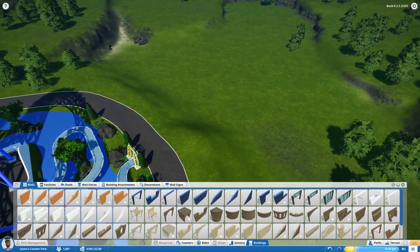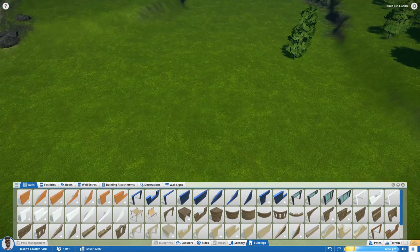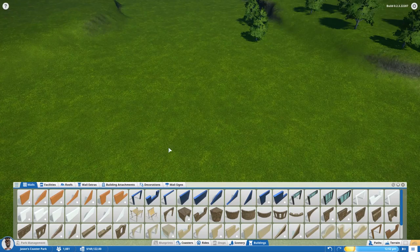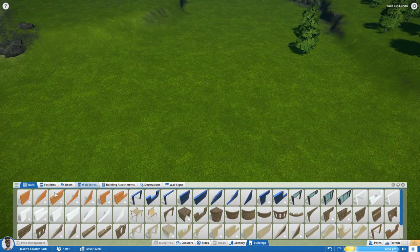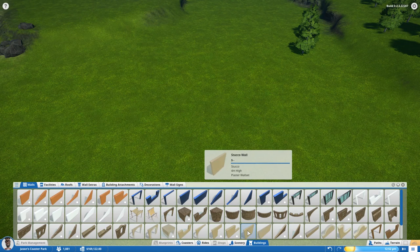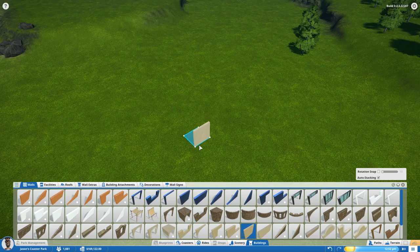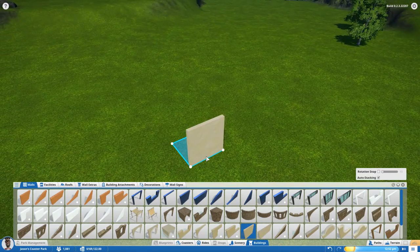We're going to start with walls and create a very simple four-wall building — nothing too fancy, just something for the purposes of this demo. You can see there are a bunch of different textures, shapes, and sizes for walls. We're going to stick to something very simple: this stucco wall here, the four-meter height plaster wall set. When you drag it into the park, it creates the wall piece.